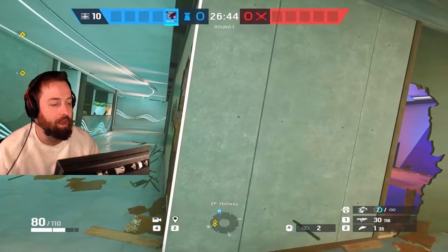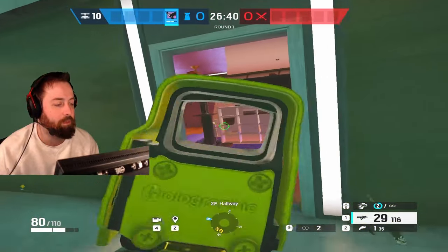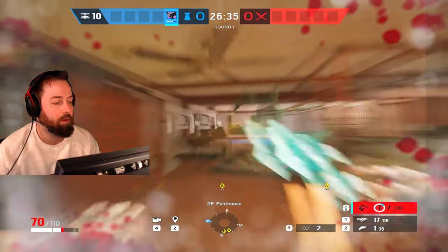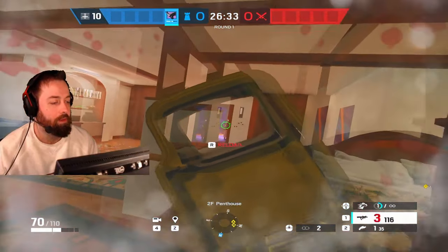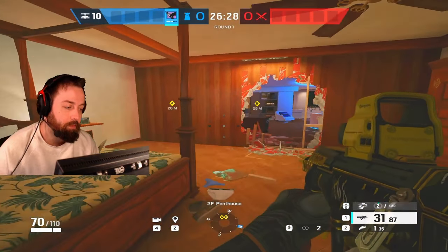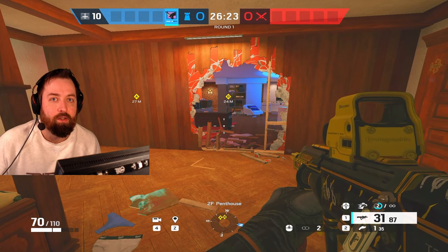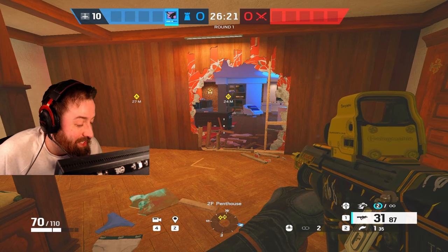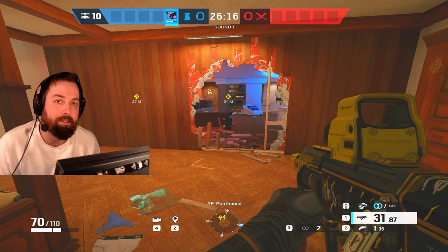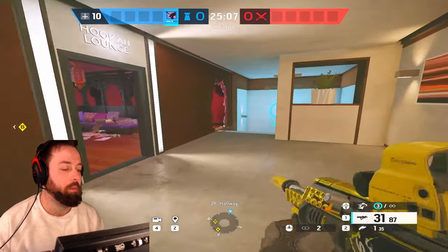I could pull out the Bailiff to open up an angle, but I want to keep my primary out. And if someone is pushing me I can just go right through and work them, rotating extremely quickly. Oryx is one of the fastest operators in the game, but when you're making rotations like this make sure a teammate or an enemy is shooting because you're making a lot of noise and they might hear you coming.